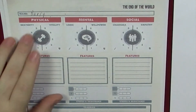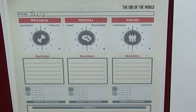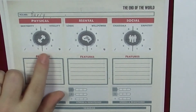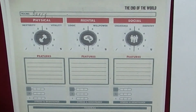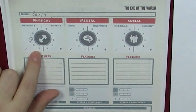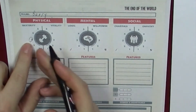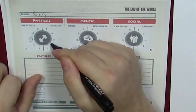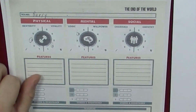Each player is given 10 points to use between the 6 characteristics. You always have a 1 in each, which doesn't count — every number above that costs one point. So if I want a 3 in dexterity, since 1 is free, that costs 2 points, leaving me 8 left. I might go 2 in vitality, 4 in logic, and 1 in willpower, using 7 points total.